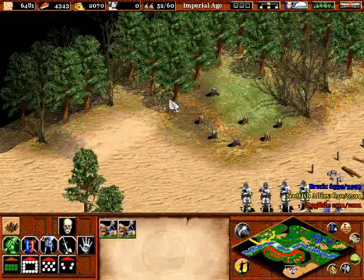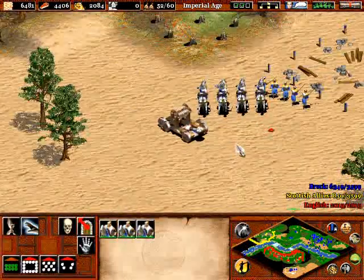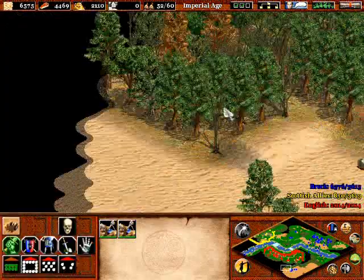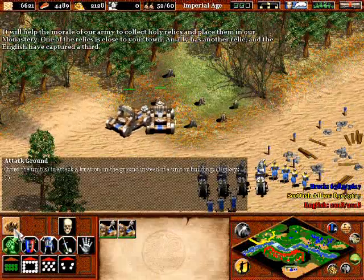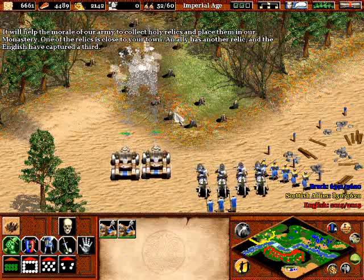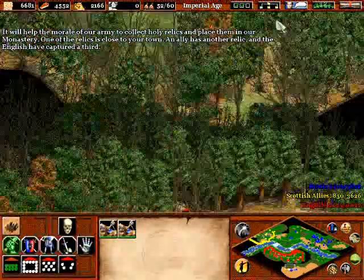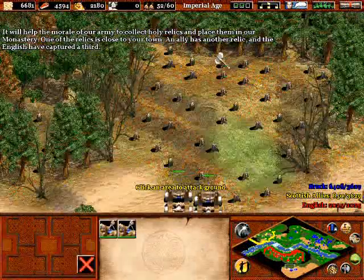Move up with the two-hand swordsmen — I love the two-hand swordsmen, how they just hold the swords, they look so regal. Champions are pretty sick too. I don't know what I like more, but probably two-hand swordsmen. Moving in here — knights are sick too. Shut up, would you stop explaining where the relics are? I know where they're located. Played this game before, don't you know who I am?